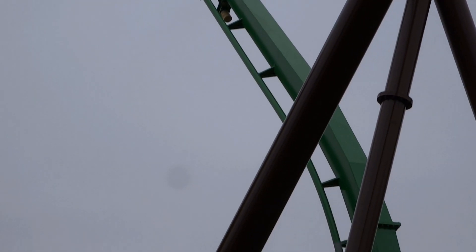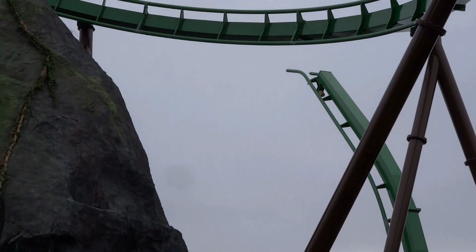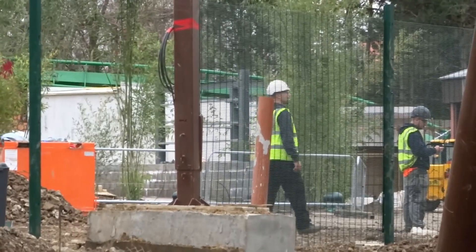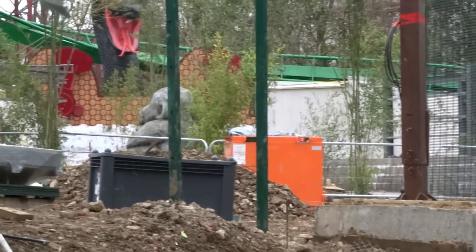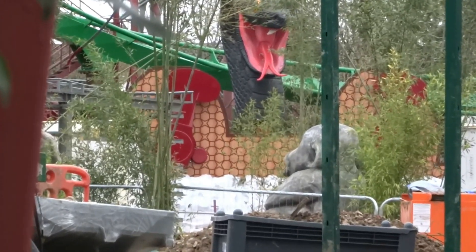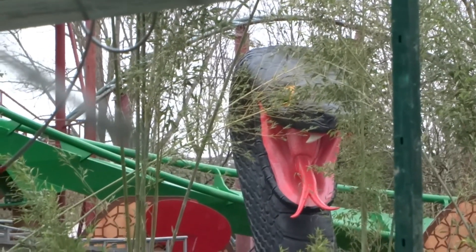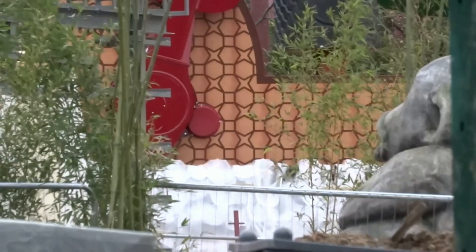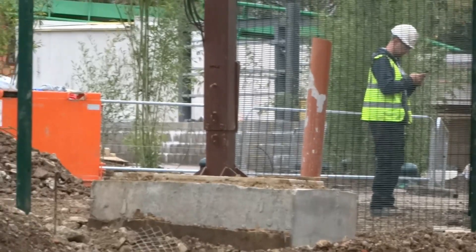There is the spike, with the rest of the layout. We can see here that they're currently installing the ride fencing, which looks very similar to the usual green fencing they've been using everywhere. And of course you can see Mamba Strike there — that's had the back plate put on since we were last here as well.